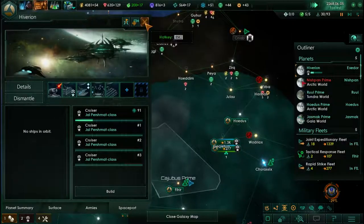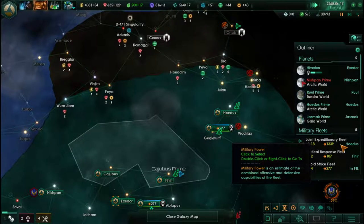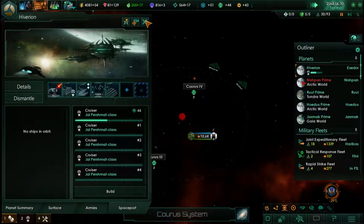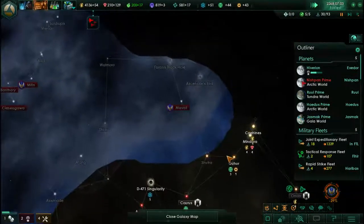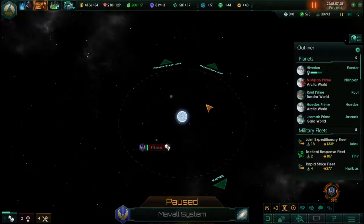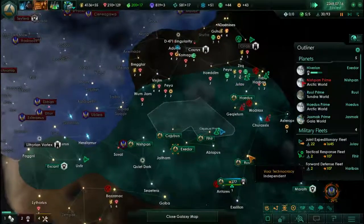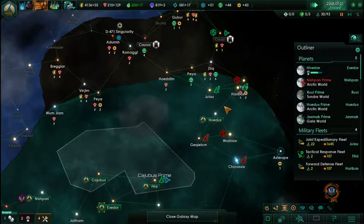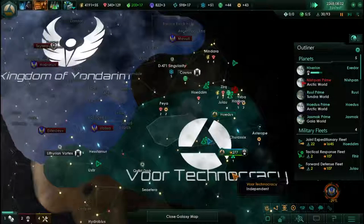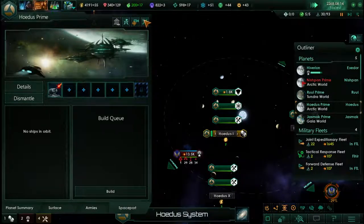Hostile fleet within range — minus 29 for war score right now. Keep building cruisers. Going up here might be our better bet. Are they chasing our fleet? Kinda looks like it. That means all our hostiles are going to be cut off. We're going to try to take this system next — Hodeus.